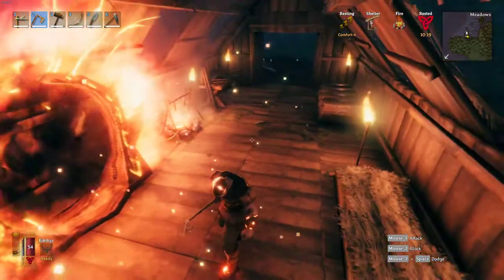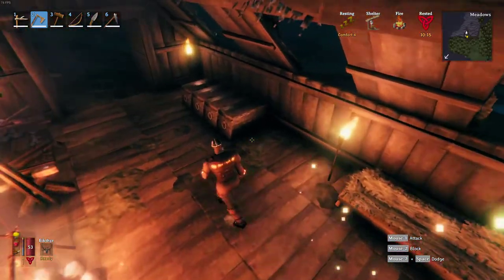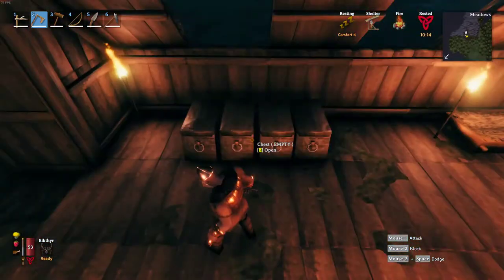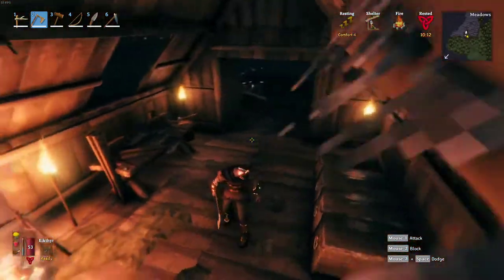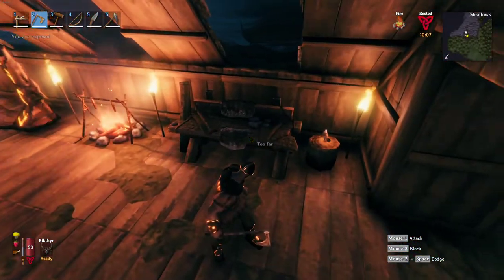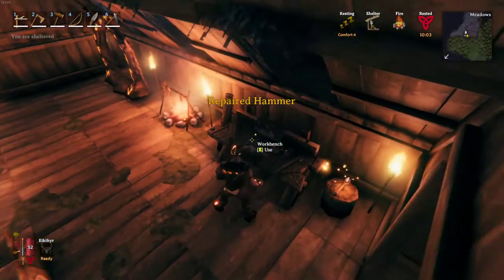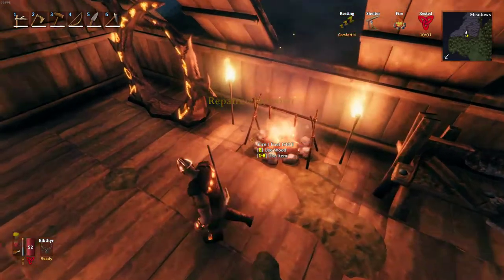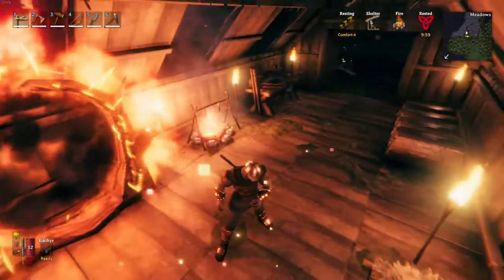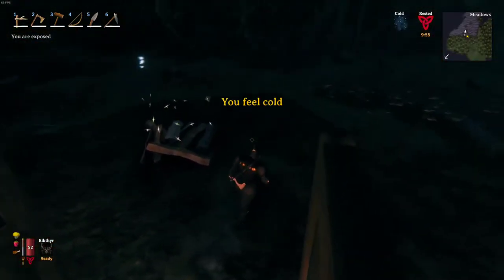There you go — this is my starter base. We have enough room for a bed. We put down a couple of torches. We've got four chests, and we can put more chests — we can double stack them by putting a floor right above to stack on. We have our workbench, we have our fire we can do our cooking in, we have our portal that I can use to get back to my main base.